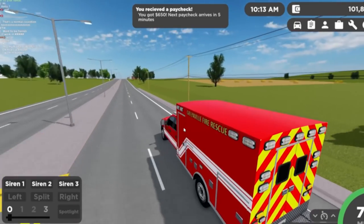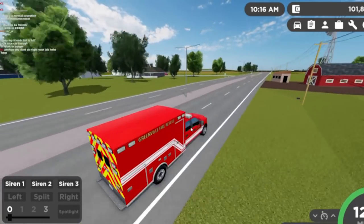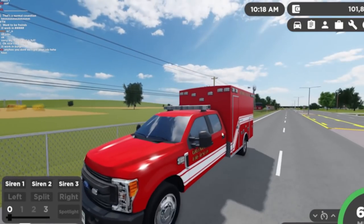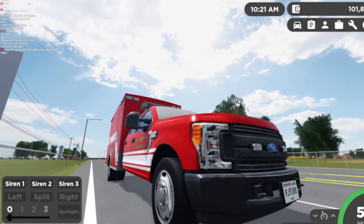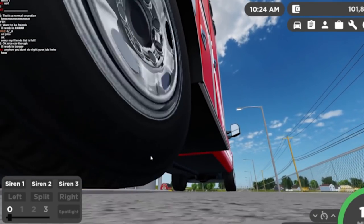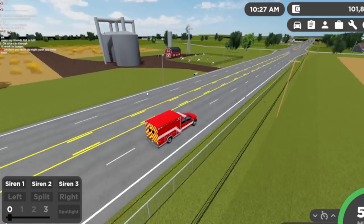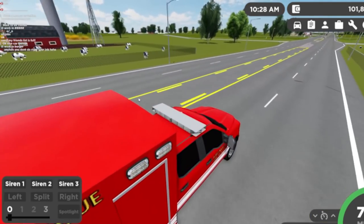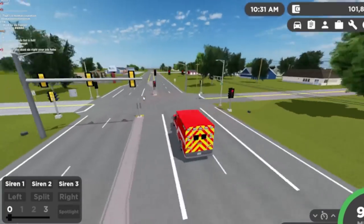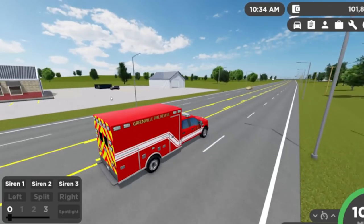We can maybe check that out. This is a really really nice vehicle with some nice details. One thing I don't like about Greenville is how they use images for literally everything — like the wheels here, they're images and not actual models. A lot of games use models and I prefer those because they look more detailed. But this is one of my favorite games that uses images because they look pretty cool.